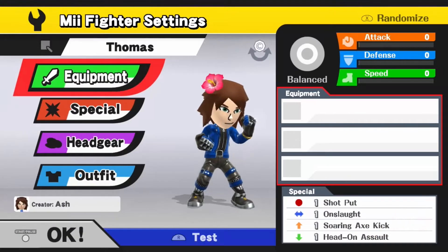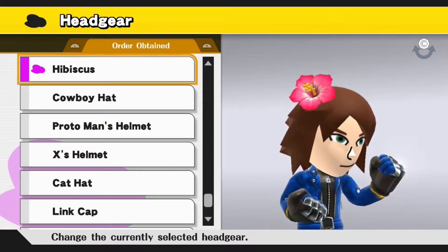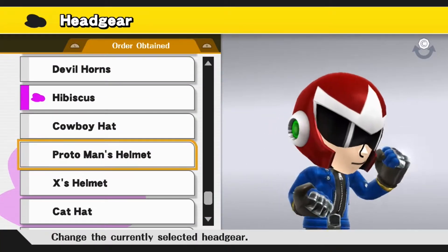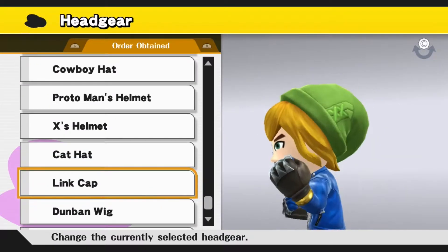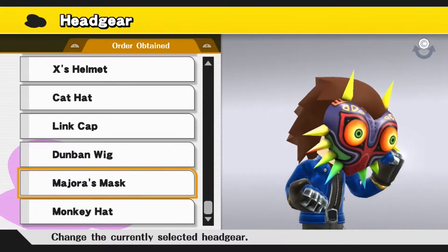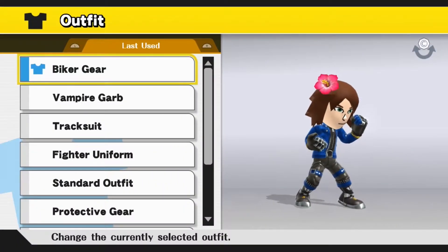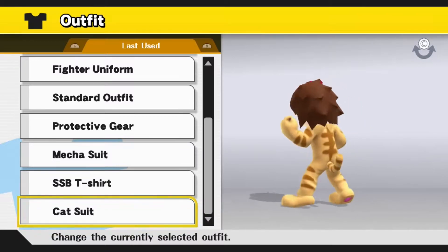I'm going to go ahead and customize my Mii — let's give him some headgear. Down at the bottom: Proto Man's helmet — oh, that's cool. X's helmet, cat hat, Link cap — that's pretty cool. Dunban wig, Majora's Mask, and monkey hat. I'll go back to having hibiscus. Let's see — Super Smash Bros. T-shirt and the cat suit.